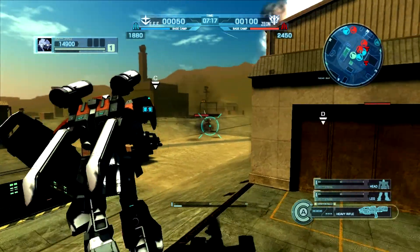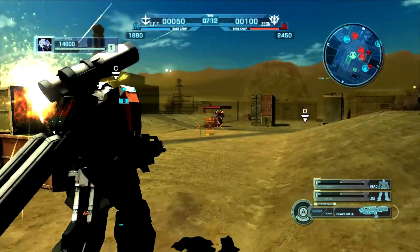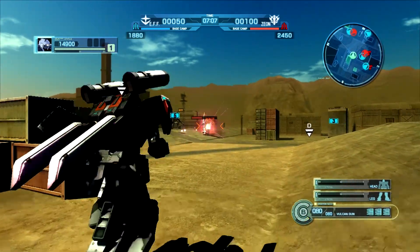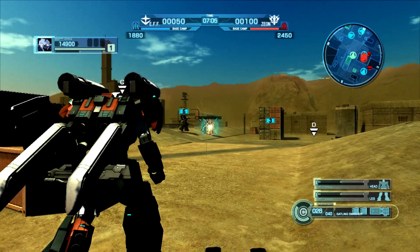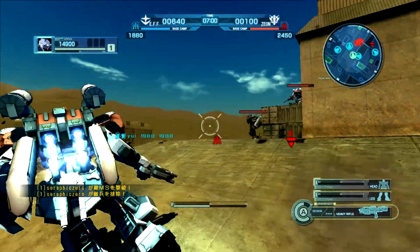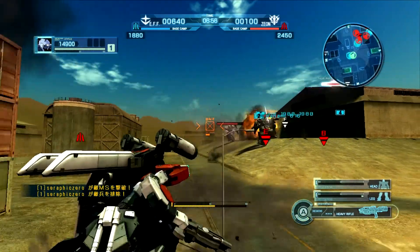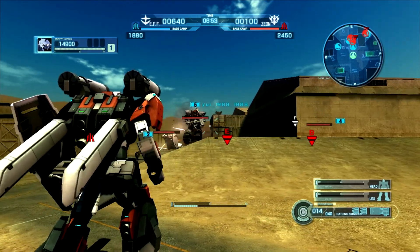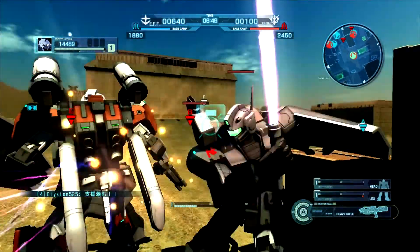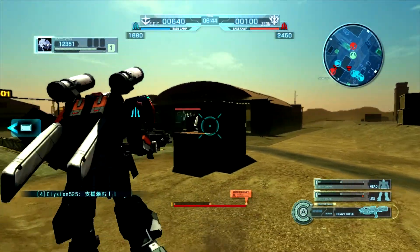Full disclosure, however, the enemy team does have a disconnect, so yeah, just being honest — that's a nice way to start. The G-Line standard armor is actually a suit I like quite a lot. This powered GM right here is gonna be my special friend this match.